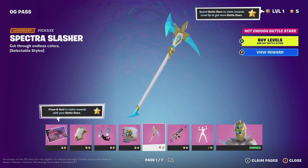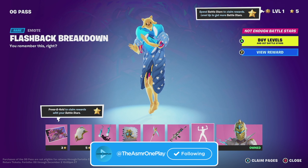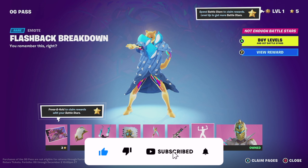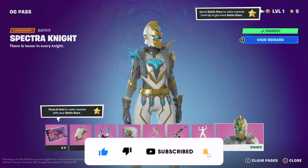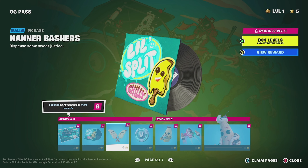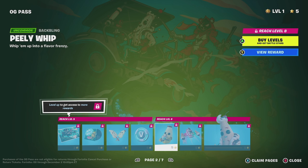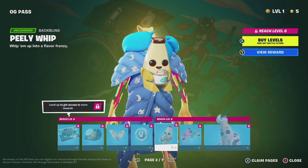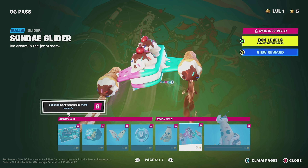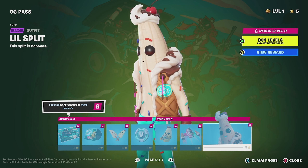So first off, this fur skin is pretty dope. I like it a lot. That's a funny emote right there. And yeah, you have the Spectra Knight. That is a really, really nice skin. And now you have this very funny looking character. It's a really, really cool Fortnite skin. And oh yeah, I can't wait to unlock that one.